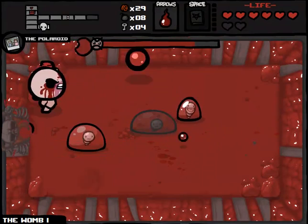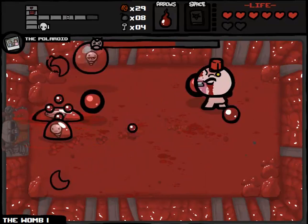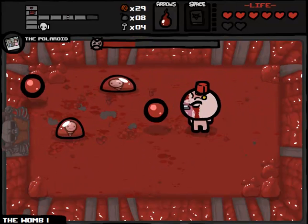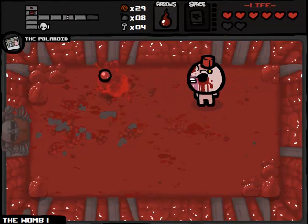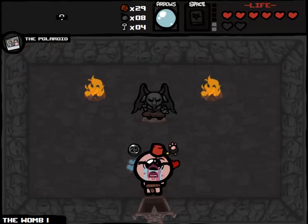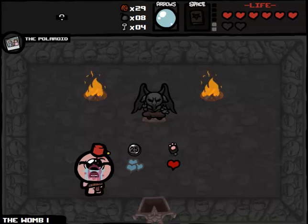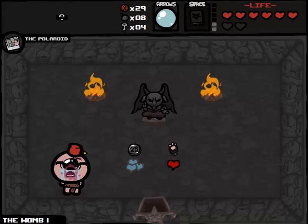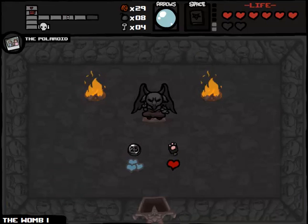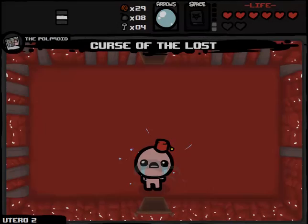We just one-shot a single Blast Assist there — it didn't even get a chance to go down to the Silkworm phase, it just immediately died. We are continuing to one-shot every single phase of it. Blast Assist isn't really a challenging test for us regardless, but it's nice to have proof of concept that Book of Belial is going to help us out a lot. I would very much like to take Guppy's Paw, but it is not a stats upgrade. This time I think I'm going to stick 100% pure to those conditions that I set for myself earlier.